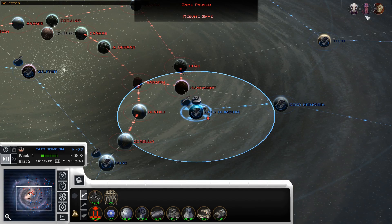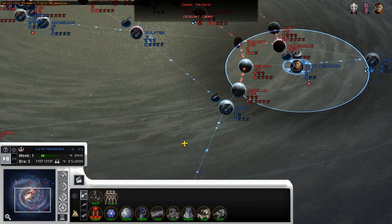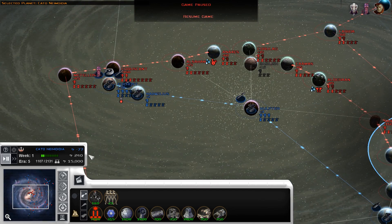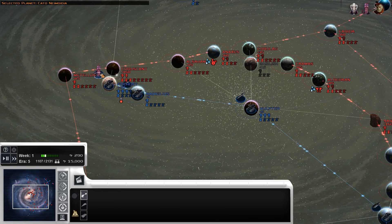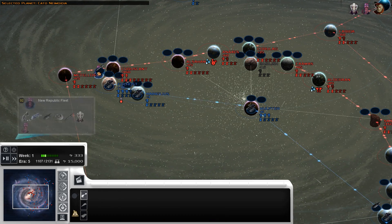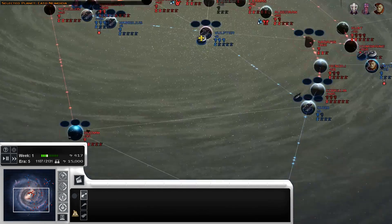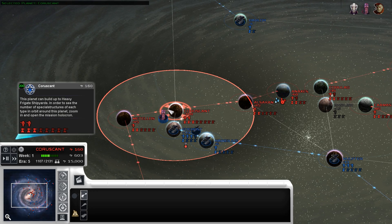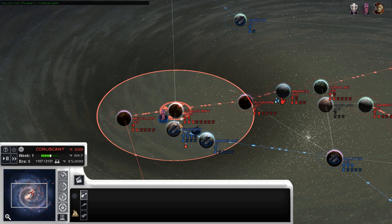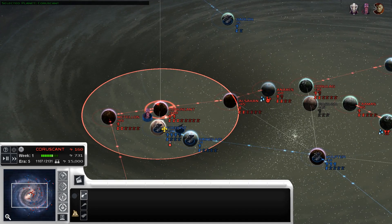We also have Newt Gunray, who is just chilling on Cato Neimoidia right here. He's an economic hero with no flagship. What I think we're going to do is grab all of our stuff together and go get the biggest stack we can with these fleets and attack Coruscant, because why not. I put a lot of starting forces on Coruscant and on Foros just to show off stuff a little bit better.